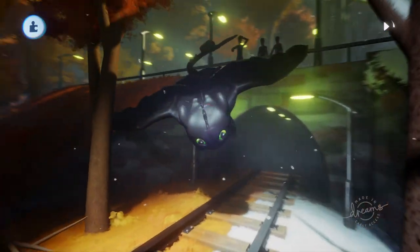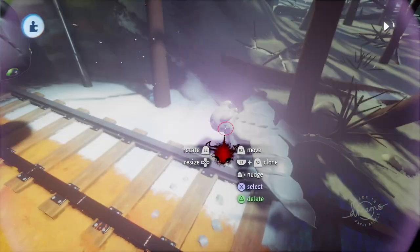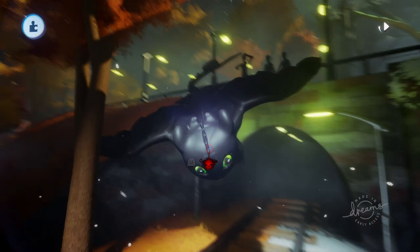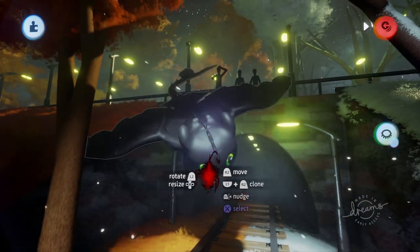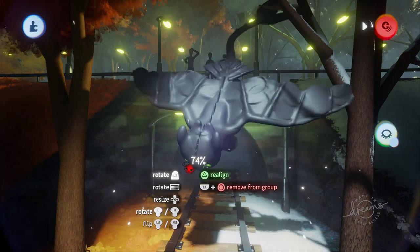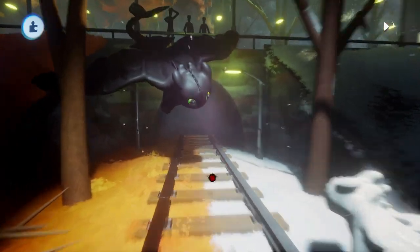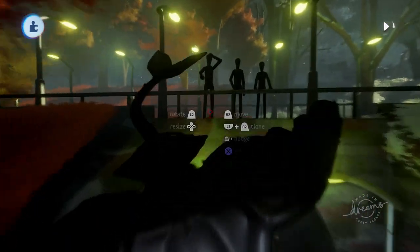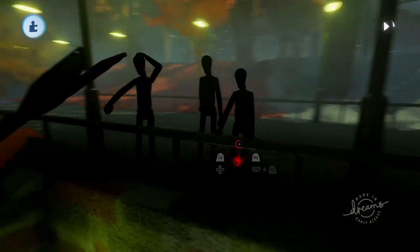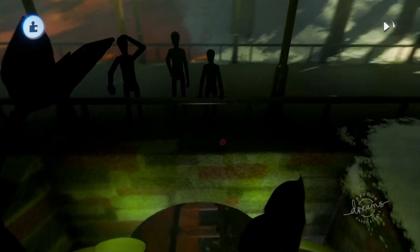Now let's come to the dragons. I absolutely love dragons — this is Toothless from How to Train Your Dragon, one of my absolutely favorite movie series. This is his little partner, the light fury. Sadly she doesn't have a name, but this is just a quick sculpt. It doesn't have an insane amount of detail, but it was definitely a lot of fun making them, and I think they look alright. I hadn't done too many 3D sculpts of creatures yet, so this was one of my first tries. In the background we also have a few puppets painted black so they're just silhouettes — one is like 'oh my god, dragons' and there's one standing on the rails.